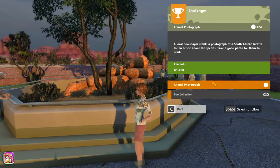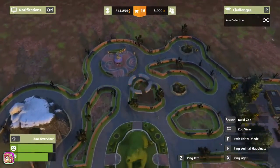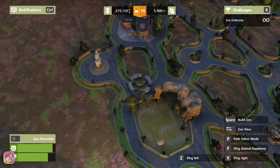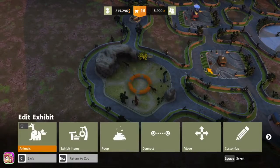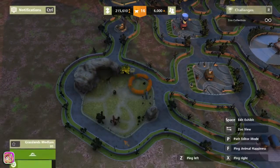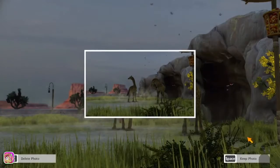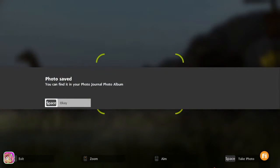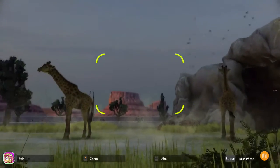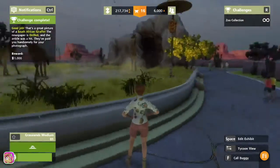Photograph of a southern African giraffe — we could do that, at least it doesn't have to be a baby giraffe, just the right giraffe. I always go the wrong way. Let's see — we're going to have to put animals back in that other exhibit. Let's go get over here and take a picture. Oh, I missed it! They're so cute — all right, took some pictures, we're cool.